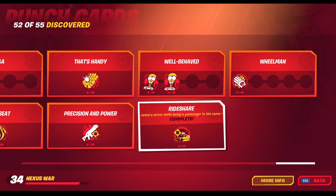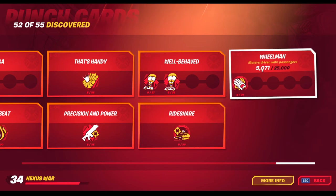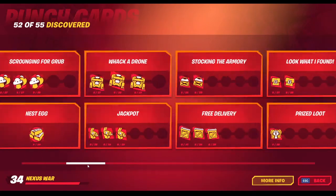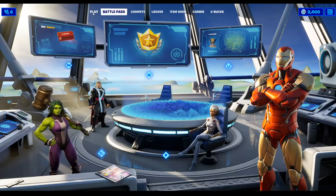I tried to do it on a chopper — I brought a chopper to people and waited for them to jump into it, then I would go to the passenger seat and try to kill them. It did not work. It worked when I was playing Team Rumble again and I saw someone in a boat with two other people. I just glided to them, jumped into the boat, and killed them. Wheelmen — you just have to drive around with someone as your passenger in a car. So yeah, that's all 55 of them, about 52. This took a long, long time to record — two days of playing just to get every single one.